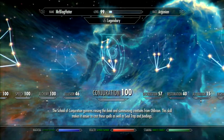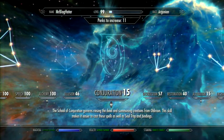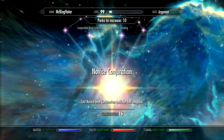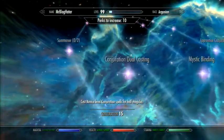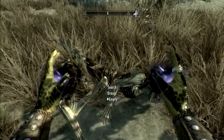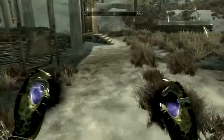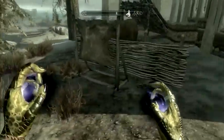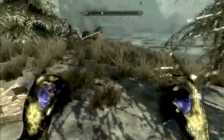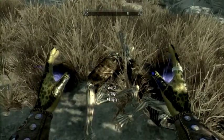So, let's go to conjuration. Everything else is 20 or 30. Find something dead — I've got a couple draugrs here. It doesn't matter what it is: a chicken, a horker, anything, as long as it's dead. And then just start blasting at it.